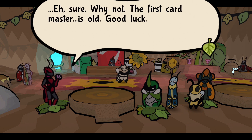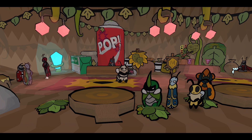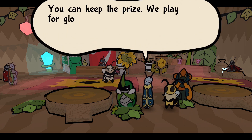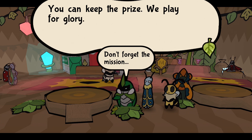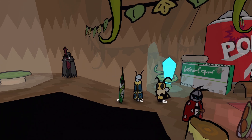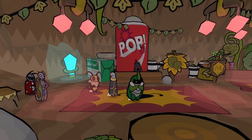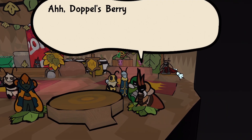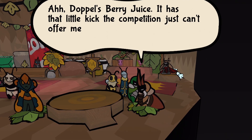The first card master is - oh, Chuck! It's either the old Zoat bug or it's Chuck - they're both old. Let's go look for them, we got that prize! You can keep the prize, we play for glory, and don't forget the mission. That's kind of cool - they're having you fight through four things to make sure you're ready for the actual fight.